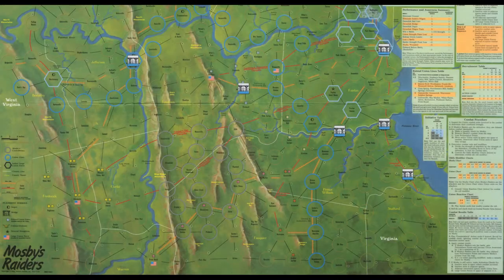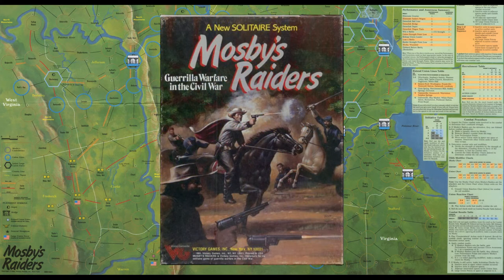So says the intro paragraph in the rulebook, and there's really not a better way of summarizing this game into a single paragraph. You play as Mosby and his band, looking to raise hell and cause as much damage to the Union War effort as possible in order to relieve pressure on rebel forces. In this R-View series, I'll discuss this 1985 Victory Games title and do a full playthrough as well.